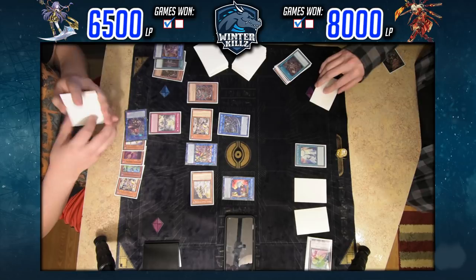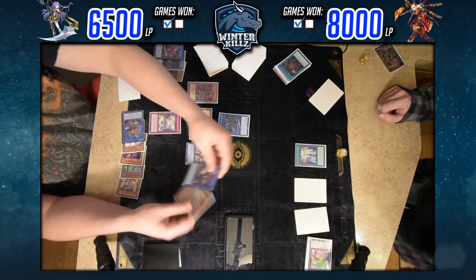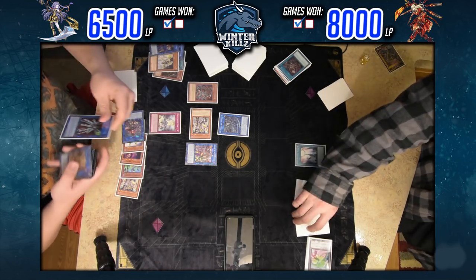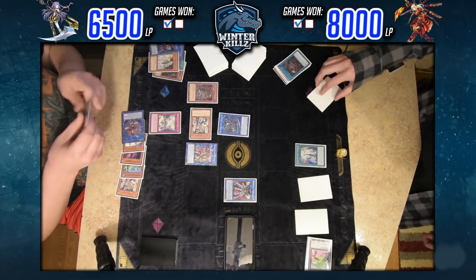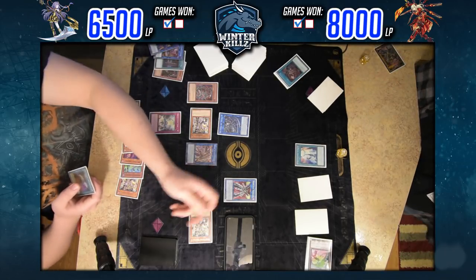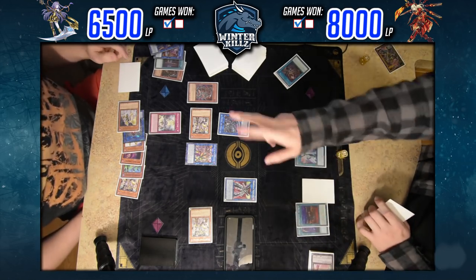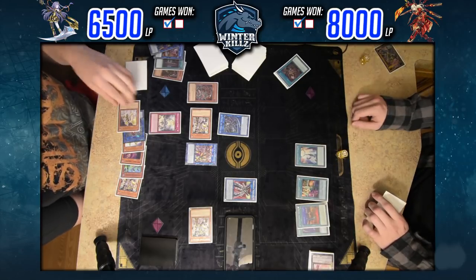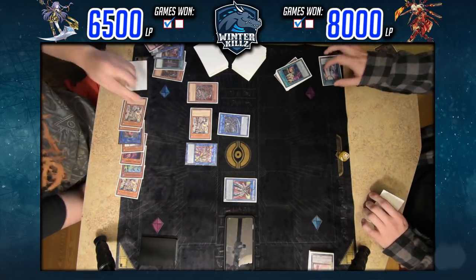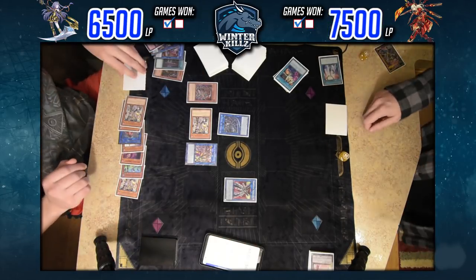Dark Armed Dragon comes down — absolutely incredible. I activate the effect, banish Summon Sorceress, targeting Multi-Role. That gets Widow Anchored, and he can't take it because he doesn't yet have three spells in the graveyard. Upon the resolution of that Widow Anchor, I go into Topologic Trisbaena. I have Brass Bombard's effect ready and another Symbol Skeleton in hand. I'm going to summon into the zone Trisbaena points to.